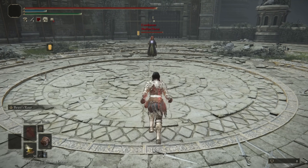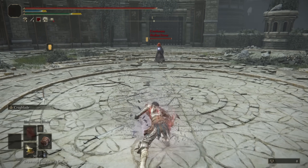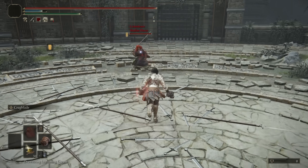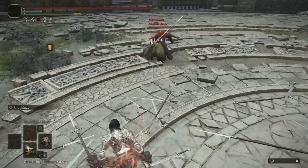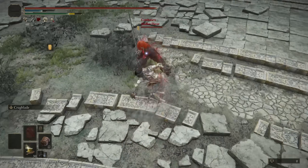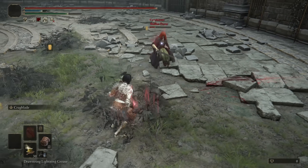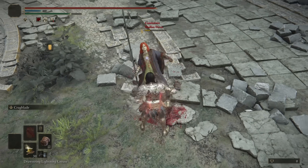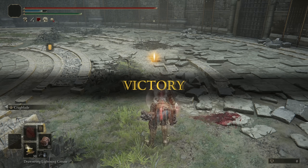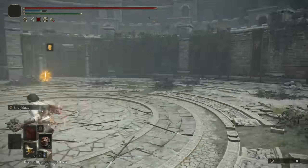Moving on to our next opponent, we have Shallan Devar — using a Zweihander and Rock Throw. I'm actually going to use the Crag Blade again since I forgot to swap off this Ash of War. I want to see the damage output. Kind of thought they were going to light roll with that setup, but it doesn't look like they are. Honestly, the jump attack does pretty good damage — interesting Colossal Sword build.